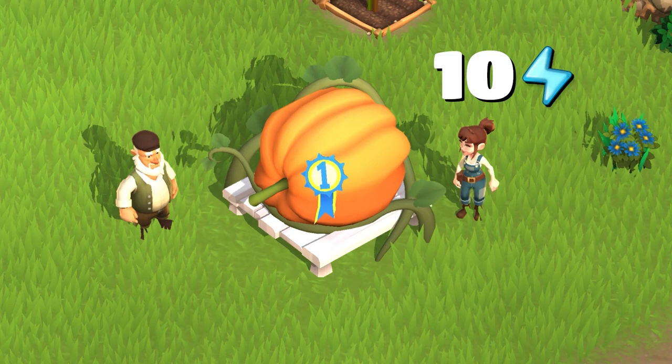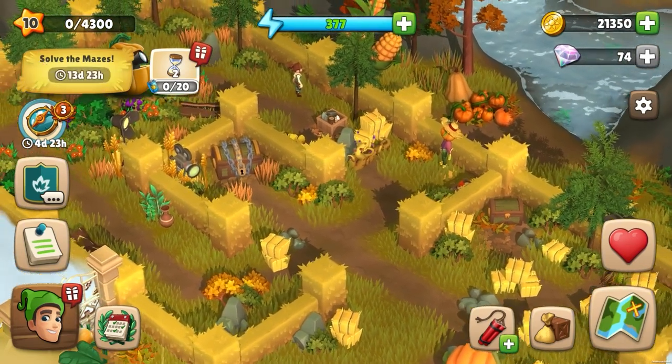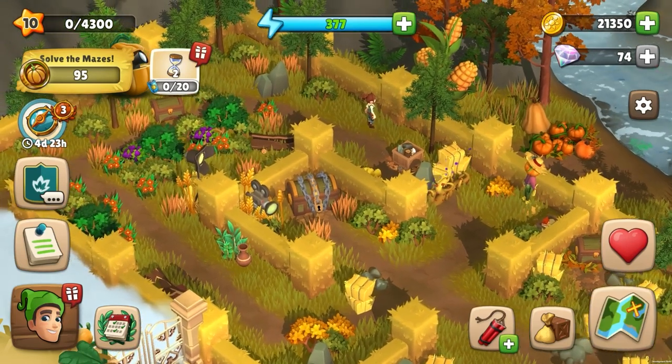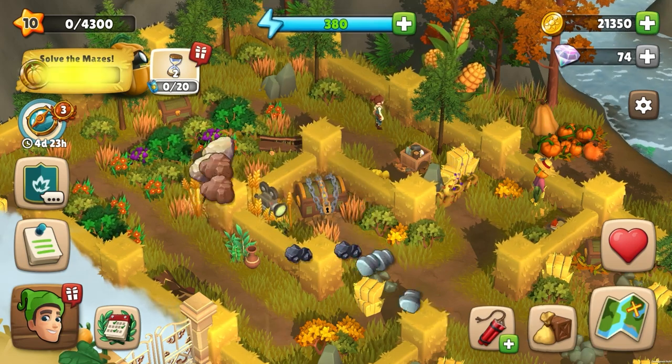You can collect 10 energy from this building 100 times every 4 hours. Along the way, you'll come across all sorts of items like market stalls, scarecrows, vases, giant pumpkins, or equipment that the film crew left behind. Click on them to get some rewards in the form of resources, consumables, coins, or energy.